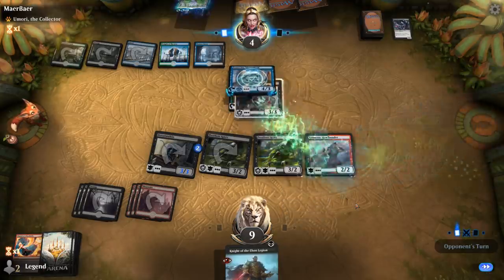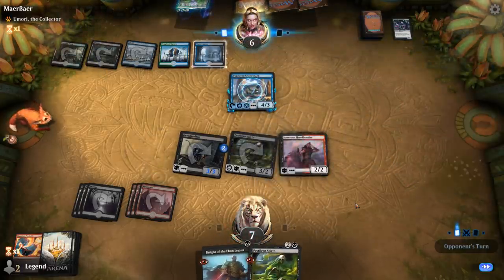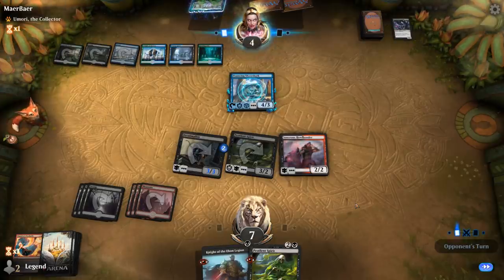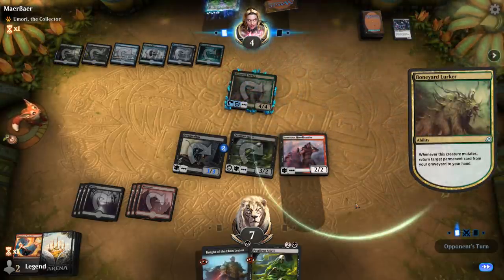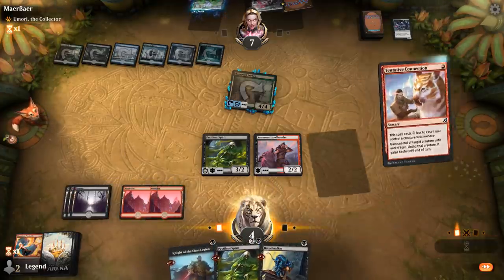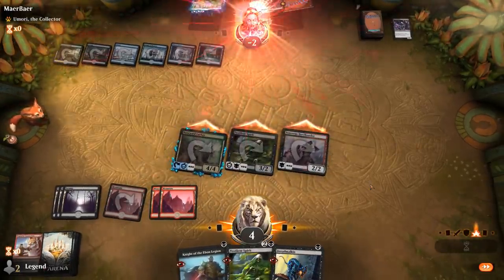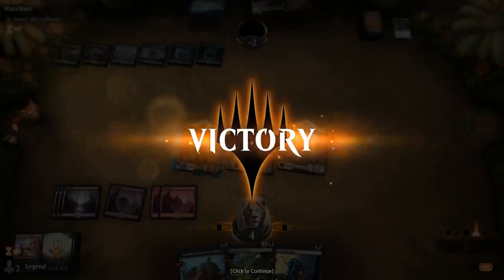Opponent plays Hemophage, which is going to drain us a little, and bounces our Spirits pulling them back up. Then a Boneyard Lurker drains us again and bounces our Dreadmalkin — they're back up to seven health and could still survive. But luckily we manage to pull off Pestilent Spirit plus Pyrohelix, which is great against any creature deck. On to the next one.